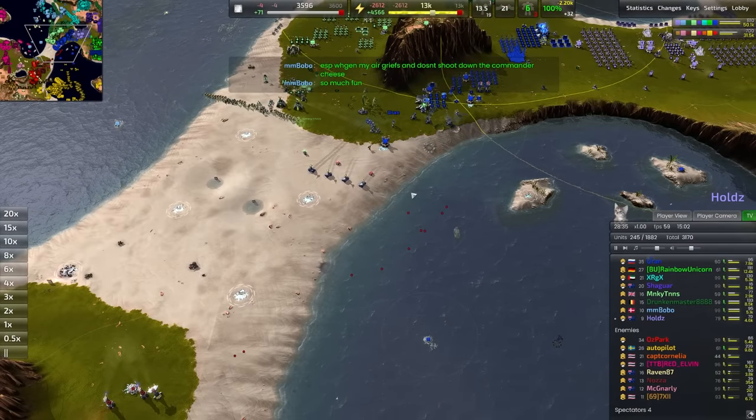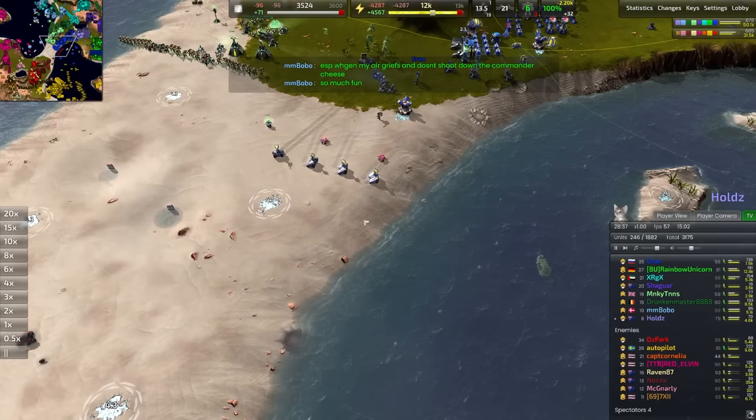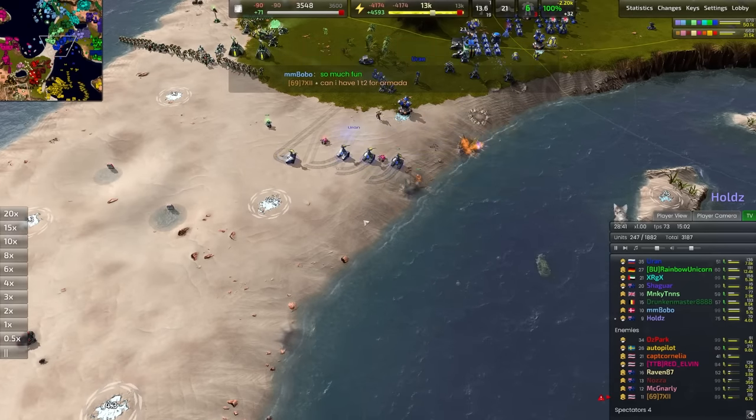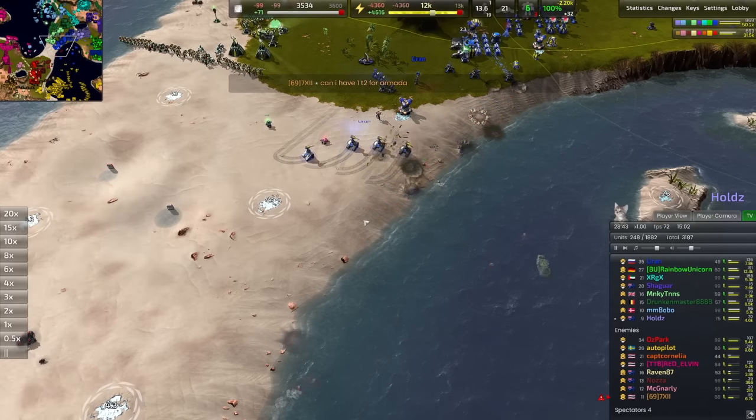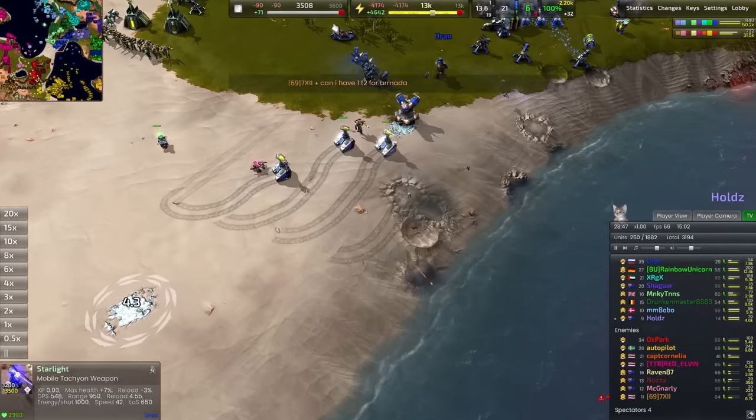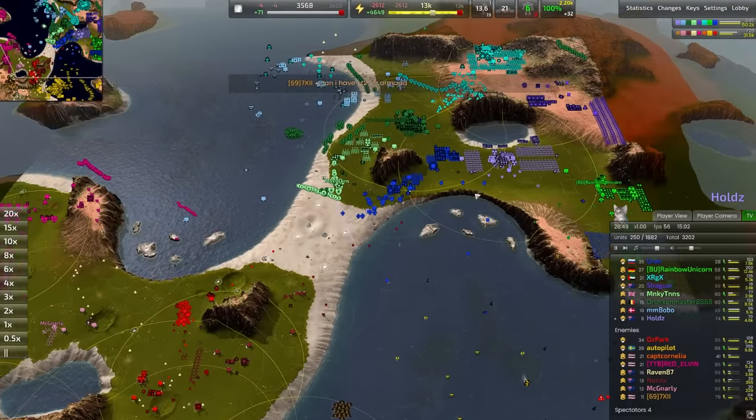Tumbleweeds rolling out of the water, trying to find a trade. As soon as the tumbleweeds get out of the water, they're much less powerful - they're much better in the water than they are out of it. Still able to kill one of these starlights though. Not bad.